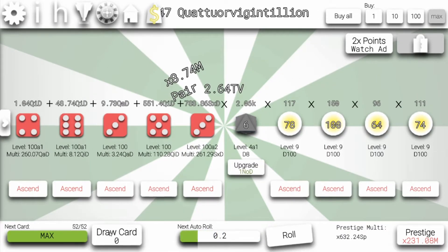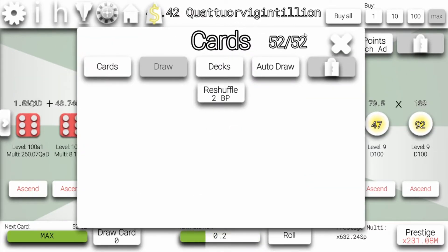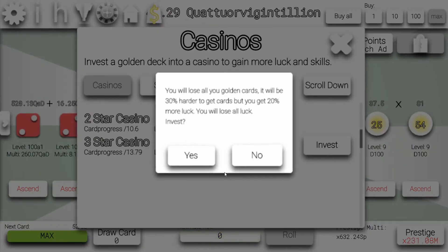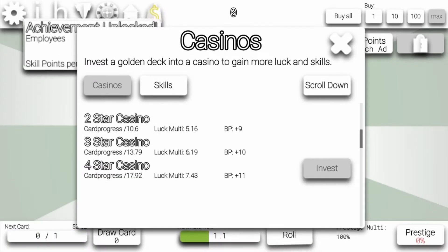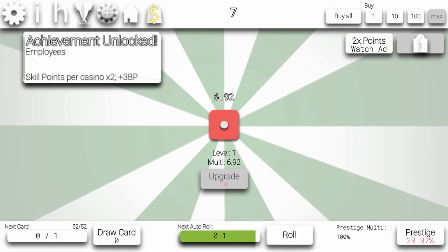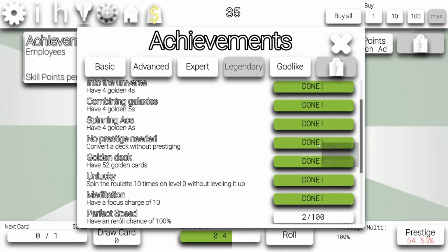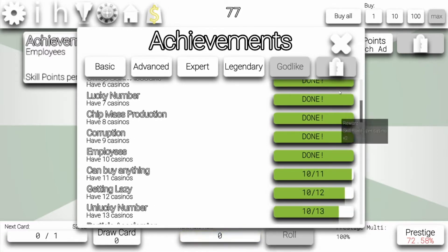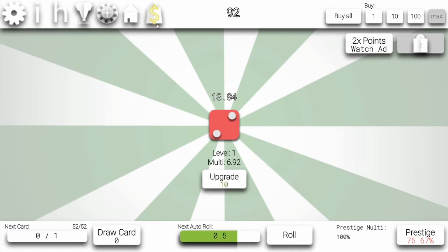Converting — I mean, not converting, buying another casino. Yeah, we can buy another one. Invest. 10th casino. 3-star casino. Bam. Nice. Employees. Skill points per casino times 2. This is OP. That's what I waited for. Basically we're getting double the skill points now per casino. So for the next one we should normally get 11, but we're getting 22.